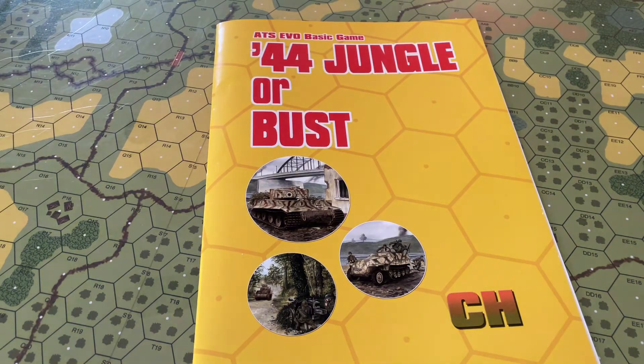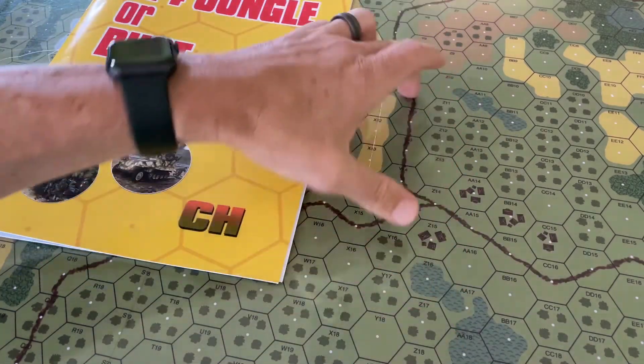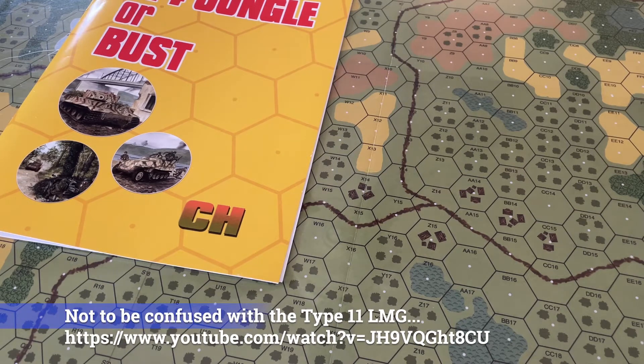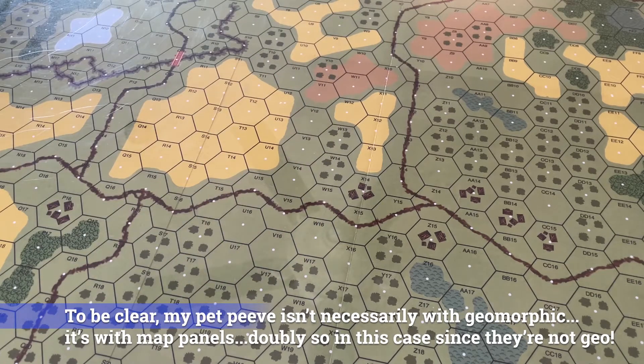You get six scenarios ranging from seven to eleven turns. All but one of them use all four map panels, which I think is pretty cool. One uses roughly half the map — hexes numbered greater than or equal to 10 are playable, so it looks like it's the bottom two map panels for scenario three, The Devil's Horn. There are no vehicles, so they're all infantry fights: mortars, machine guns. Although I think the Japanese do have some kind of larger infantry gun, it's pretty much an infantry fight.